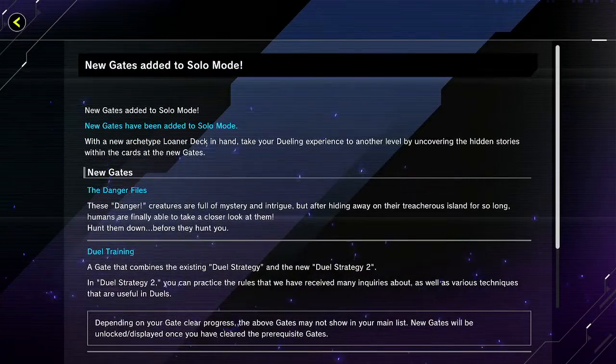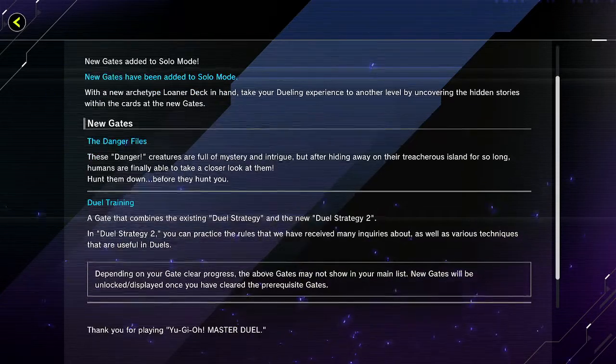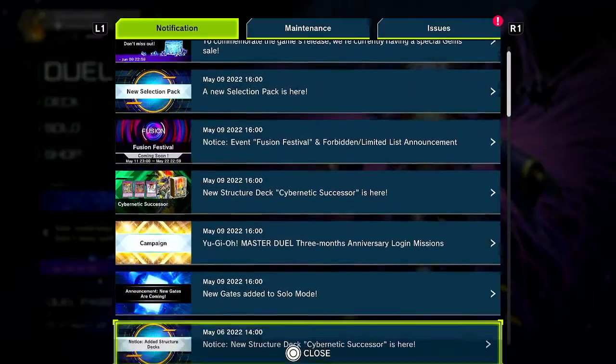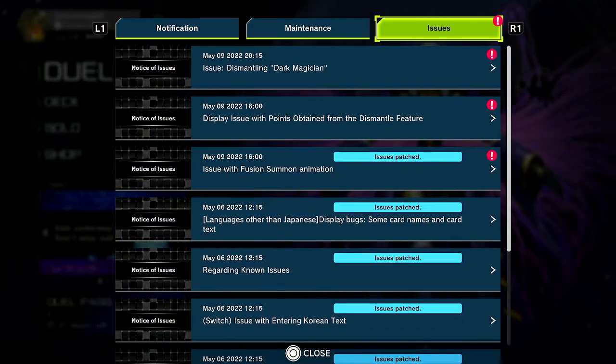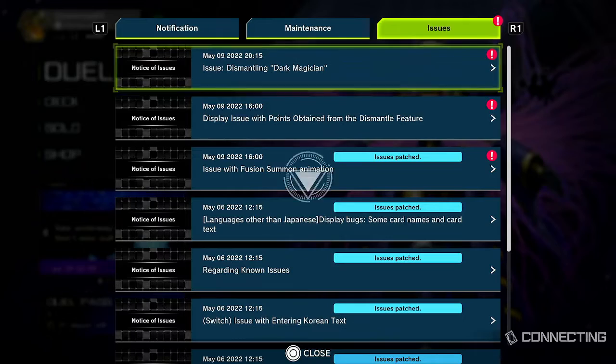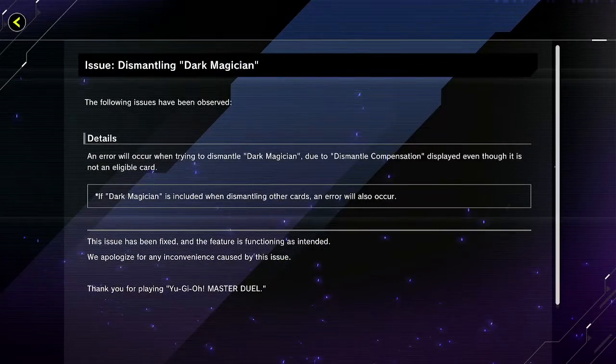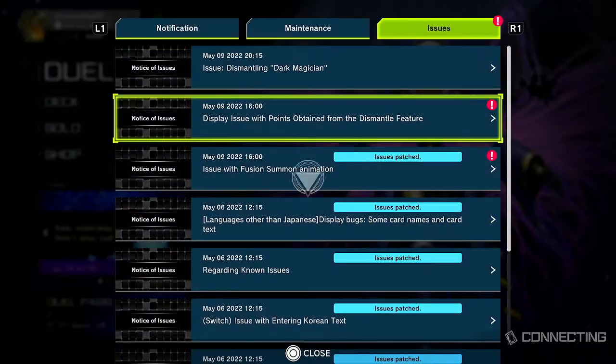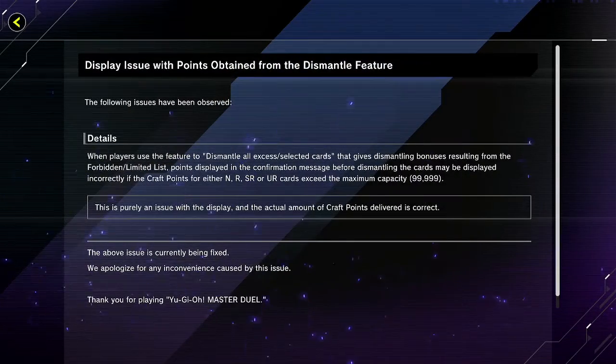But this is what I've been looking forward to - new gates have been added to solo mode. Duel training. We'll take a look at the duel strategies. Dismantling Dark Magician - is there a problem with it? An error will occur when trying to dismantle due to dismantle compensation. When players use their dismantle all excess selected cards - it's interesting and pretty good.